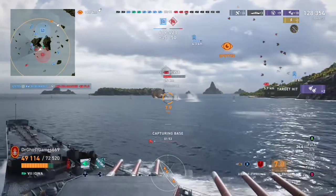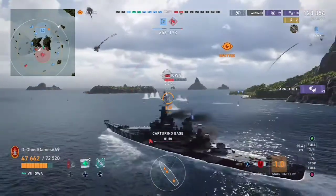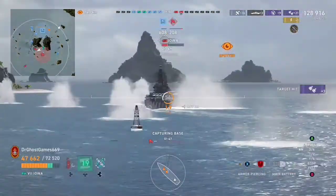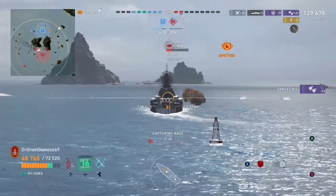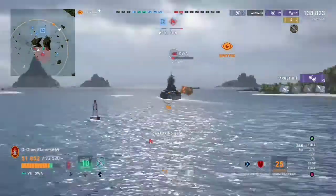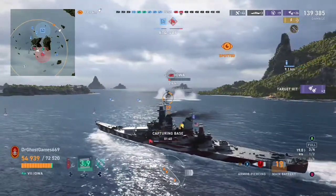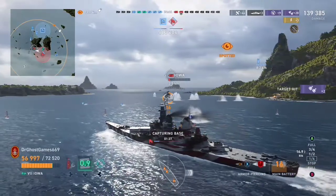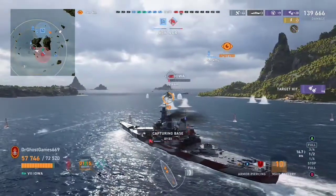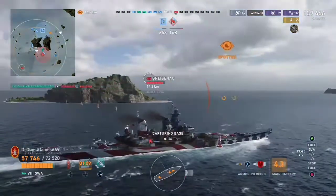We still have to deal with three remaining ships. We take one out, and this enemy Iowa has lost almost 75% of his health — he's not long for this world. We get shots into his superstructure and knock out both of his gun turrets in one hit. We're still pushing and angling carefully so we don't overangle and get punished — we can still get deleted if we're not careful. My friend then secures the kill on the Iowa, and now we just have the Gneisenau left.